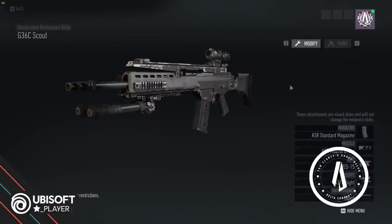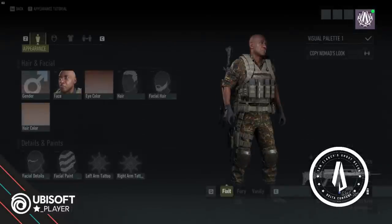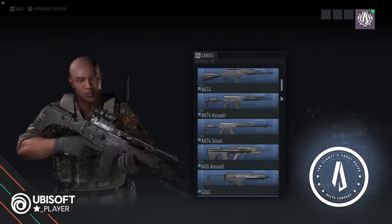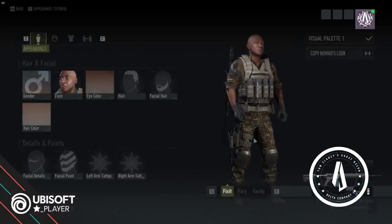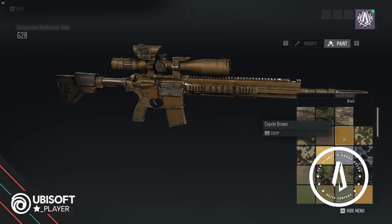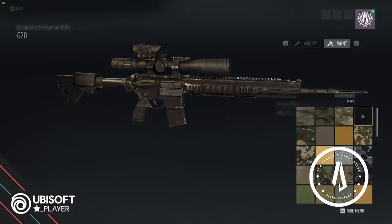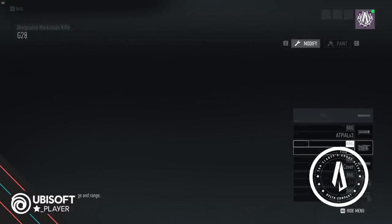I think this guy is just going to be having the DMR — the designated marksmanship rifle. The G36 Scout is not really a thing, so how about we just give him a new one? Any of these weapons can be equipped. Let's give him the G28 — the G28 is a version of the HK417. We'll go with standard black, standard magazine, standard muzzle, a PEC box, an ACOG, and a bipod.